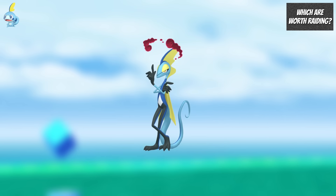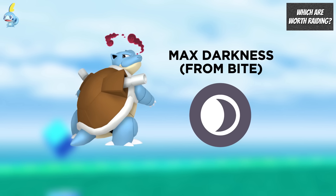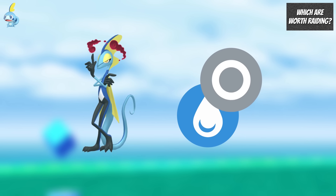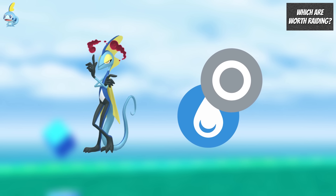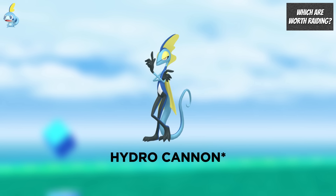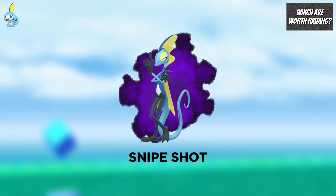For Sobble and Max Inteleon, I would actually recommend investing in Max Inteleon over Max Blastoise because it can deal quite a bit more Water Type damage. However, Max Blastoise has access to Max Darkness as well as Max Geyser because it can learn Bite, whereas Inteleon only has access to Normal and Water Type Fast Attacks, giving it Max Strike and Max Geyser. Outside of Max Battles, Inteleon is the 24th best Water Type Attacker, and its performance will improve when it gets access to Hydro Cannon, Snipe Shot, and a Shadow Form in the future.